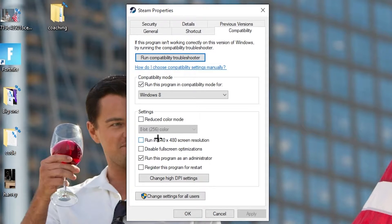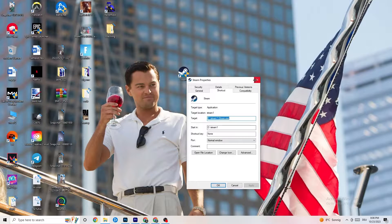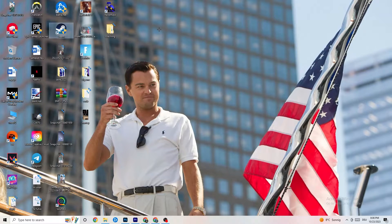Disable 'Reduce color mode,' disable 'Run in 640x480 screen resolution,' disable 'Full screen optimizations,' and enable 'Run this program as an administrator.' Hit Apply and OK, then restart your PC. You'll see the administrator symbol on the shortcut. Do the same thing for your game shortcut and restart your PC again.